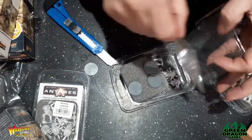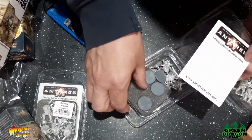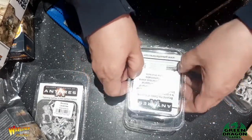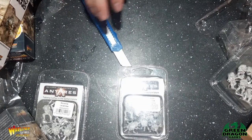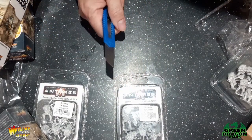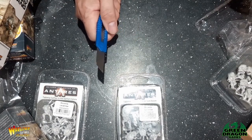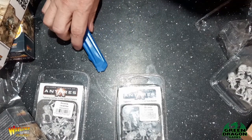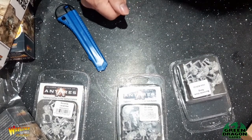I've actually got three blister packs of lavamites, but this is the unit for my initial 500 point force. So there you go guys - I've got two work gangs, gang fighters, and a unit of lavamites for now. I'll get these all together, get them all based up and assembled, and I'll show you how I'm getting on with them next week.